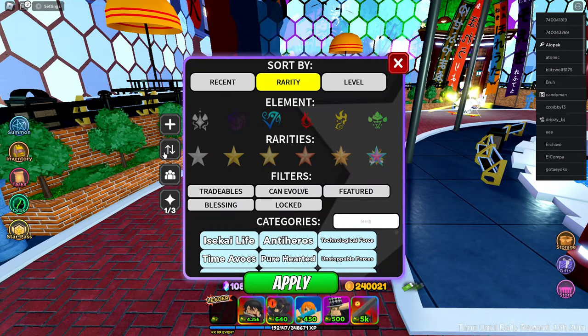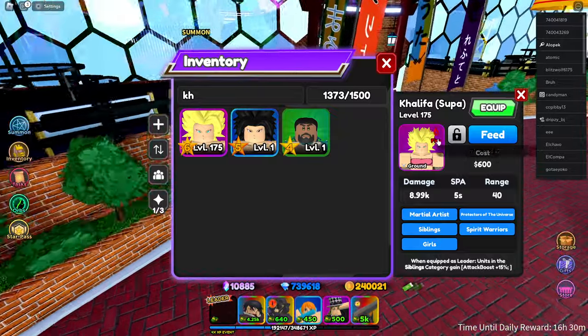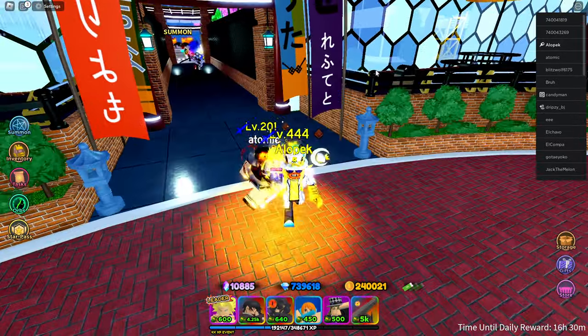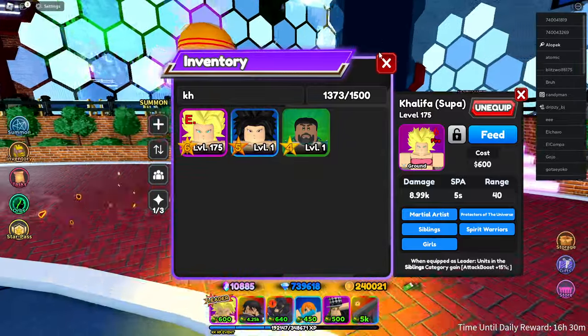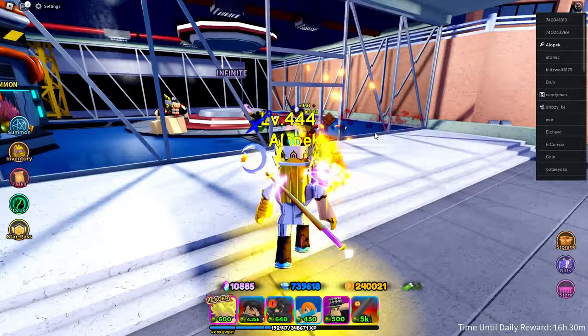Let's go see how good she is — I hope she's OP. Here we go guys, Khalifa super: fire and ground type. Let's take a look — does she have a blessing? No, not yet, hopefully she'll get one. All right, let's head over to infinite mode training and see how good she is.